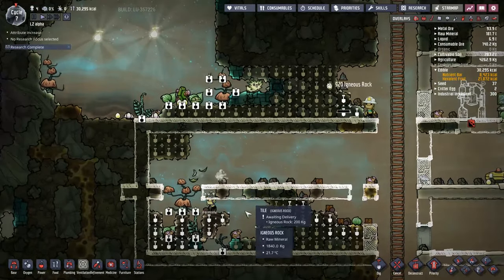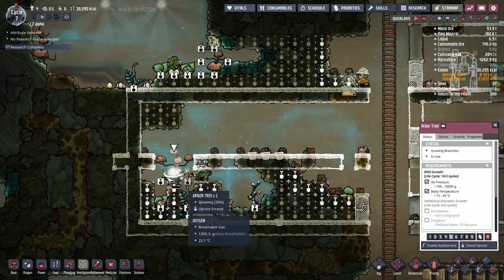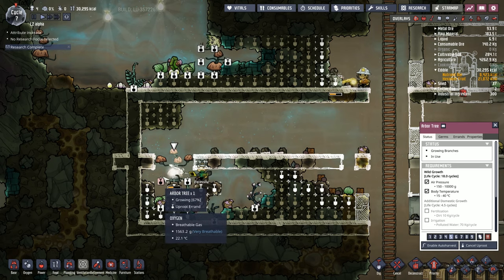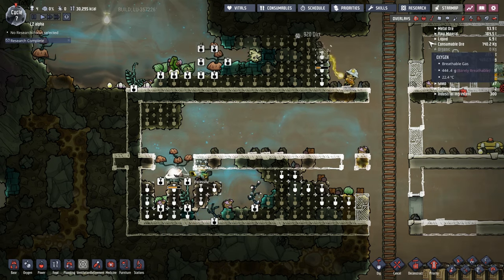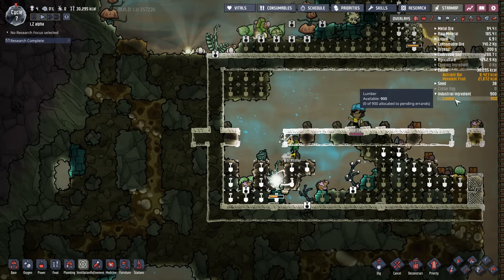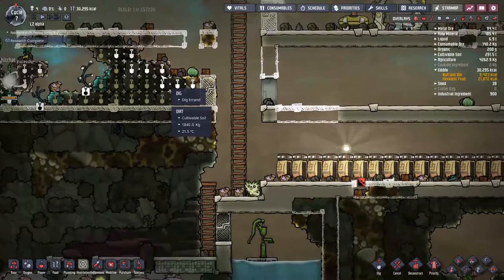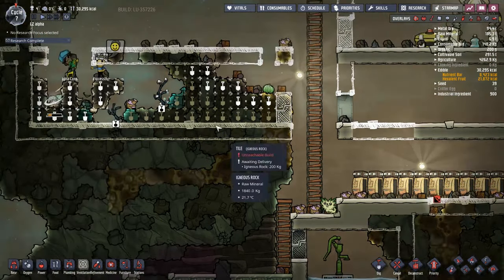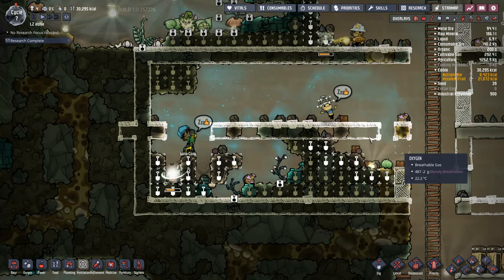We're going to start today off by going around and making the little space over here, but we've also got this arbor tree — it's a new thing. I don't know what it's actually about, but it tells us that we can harvest it for lumber. Industrial ingredient — lumber. I have no idea what that's for, but we will definitely be making a farm at some point. I hear it's actually what the pips prefer to be playing with.